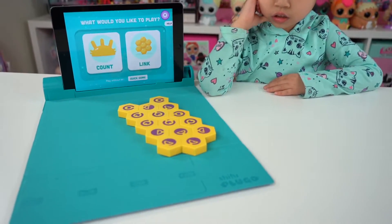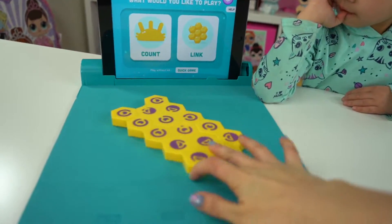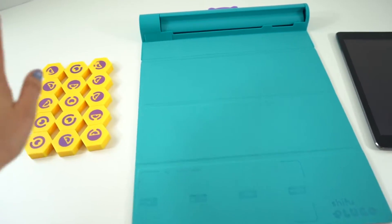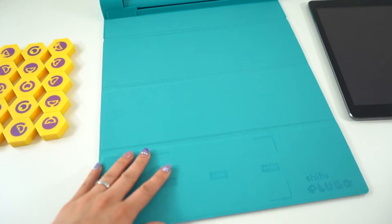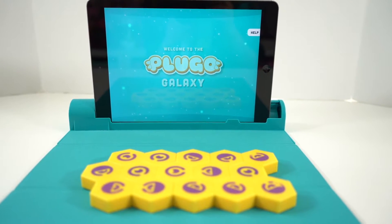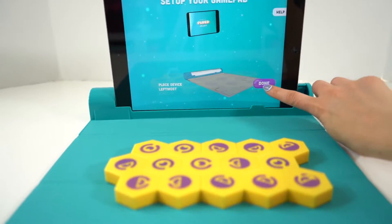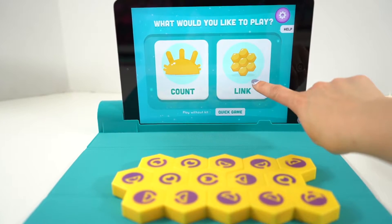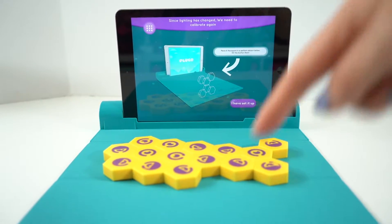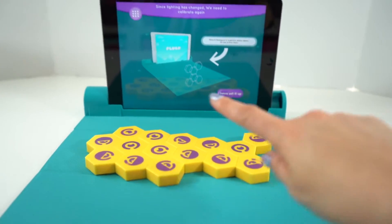Today we are going to play a fun game of Shifu Plugo! We have the Plugo Links right here and today we're going to show you some fun games in this app. To get started we are going to need our Plugo Links, our Plugo game mat and our iPad. We already unfolded it. We have Plugo Link, and there is also Plugo Count. Now we got to set up our camera to make sure it can see the game pad here.